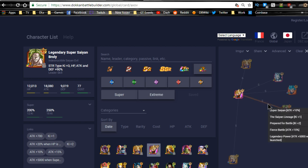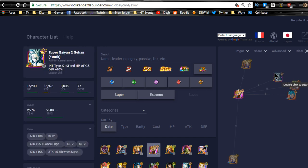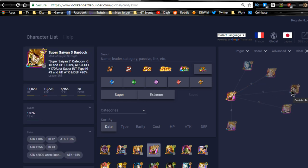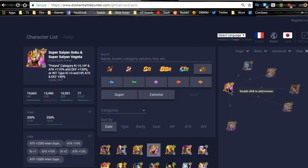For mono Intelligence team options: LR Gohan, the 120-lead Gogeta linking for 25-35% Attack and two Ki, Super Saiyan 3 Bardock for 20-35% Attack and two Ki, and the free-to-play Trunks for 25% Attack and three Ki. These are all very relevant linking buddies. For Potara category linking buddies, the Physical Vegito Blue is a top choice — Super Saiyan, Fierce Battle for 25% Attack, Kamehameha flat buff, and Prepared for Battle for two Ki.